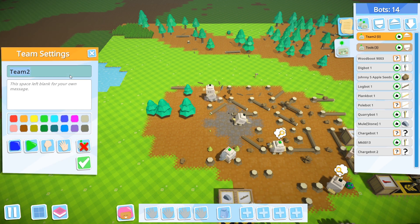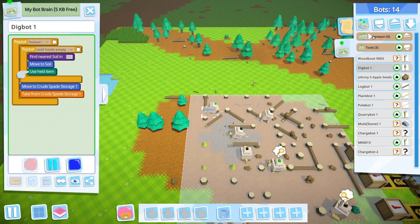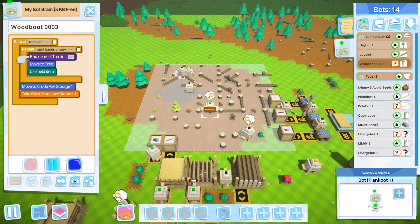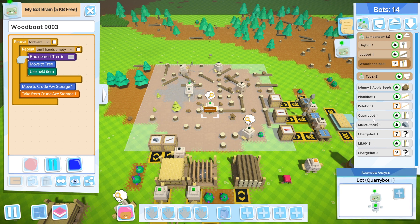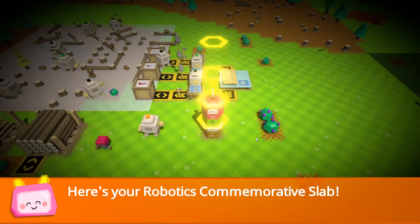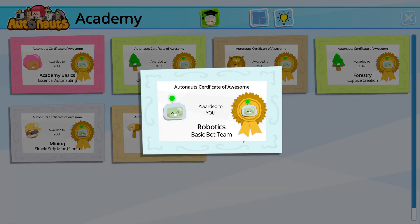So we're going to just have Lumber Team — they're also going to be brown. Wood Bot 9003. Alright, there we go. Here's a robotics commemorative slab. That thing is going to get out of hand. Maybe I can move it around.